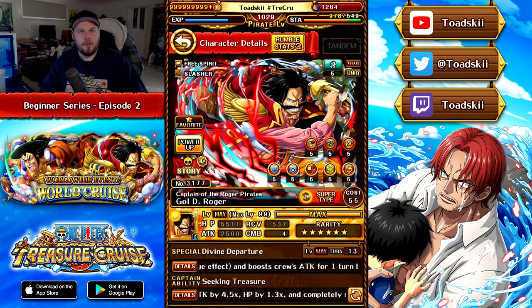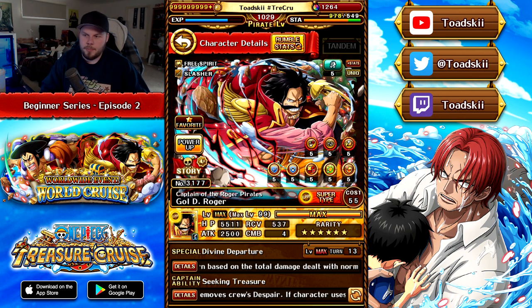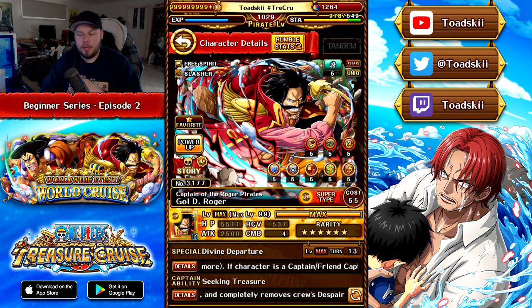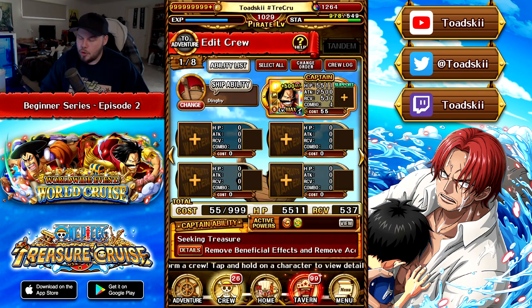In this example we're going to use Goldie Roger as our captain, since he's the main character everyone is re-rolling for. Remember, Super Type is very important for this character. We want to make sure that at least one character on our team is Kozuki Oden, Rayleigh, Whitebeard, Crocus, Shanks, Buggy, Dogstorm, Cat Viper, or Portguard DA, so that when we enter the adventure we're able to use his Super Type special.